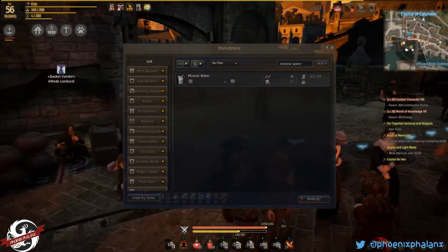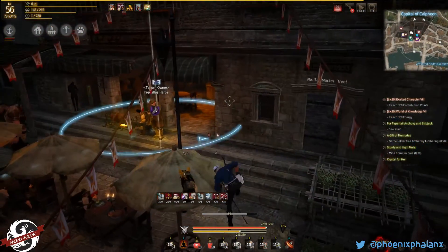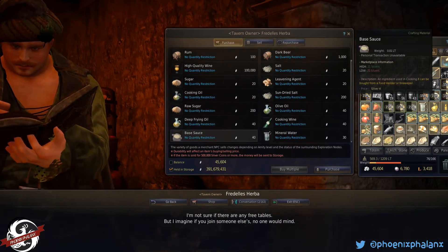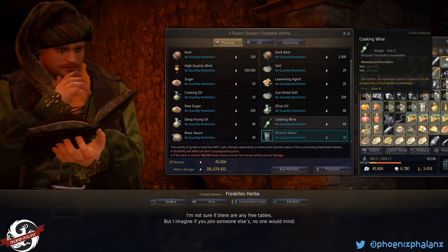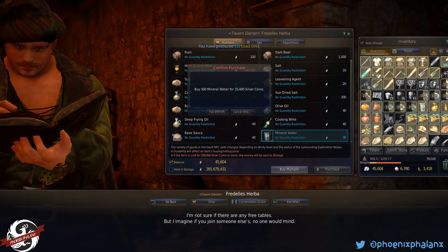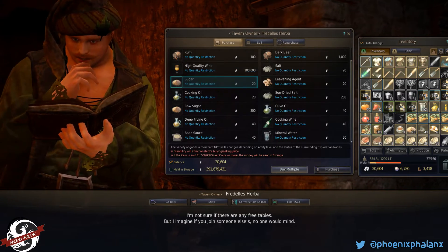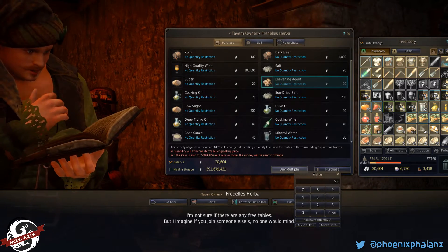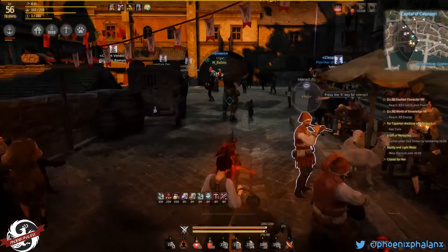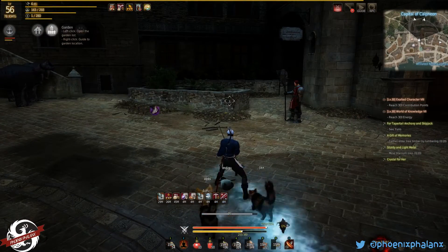There's the mineral water. Here is our chef at the tavern. So there's the water — it is cheaper on the marketplace but it's usually not there, so I'm just going to buy a bunch. You use a lot of water. You'll want some sugar and some leavening agents. So I have the base recipe all set. I'm going to go to my residence — my last video I showed you how to set up your residence and get your cooking utensil.